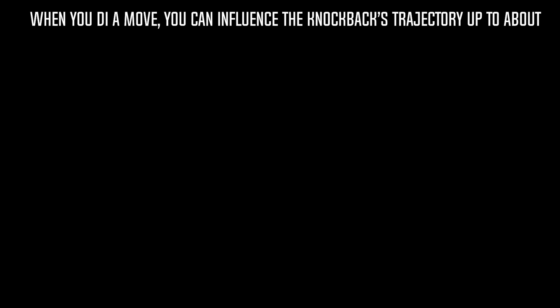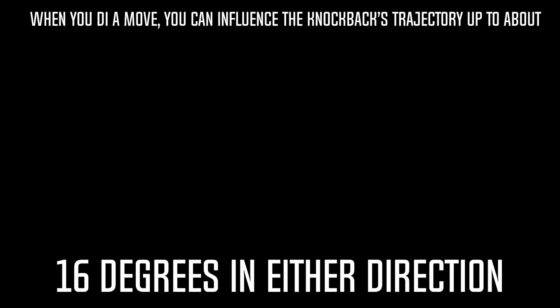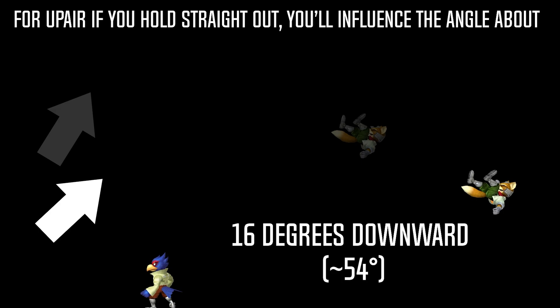This is an important number to understand because of the way DI works. When you DI a move, you can influence the knockback's trajectory up to about 16 degrees in either direction. For up air, if you hold straight out, you'll influence the angle about 16 degrees downward, which is basically straight out.